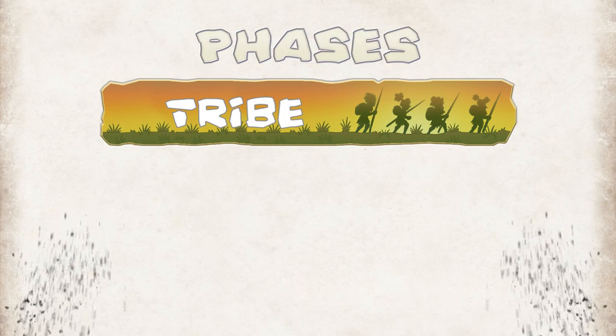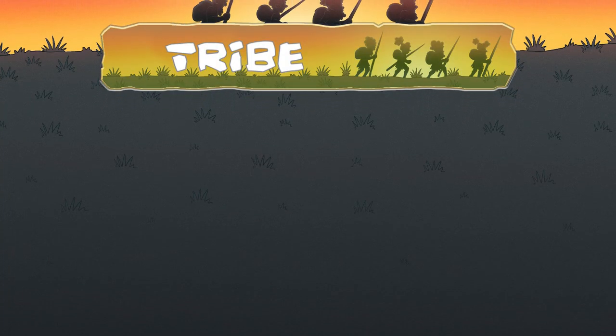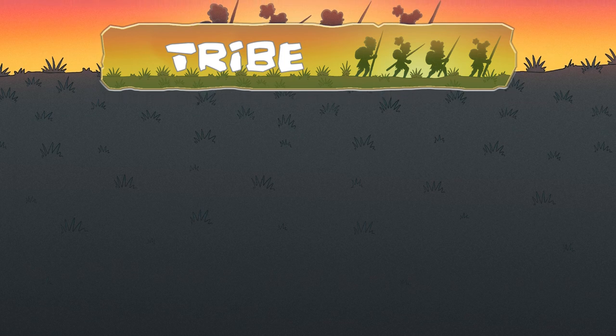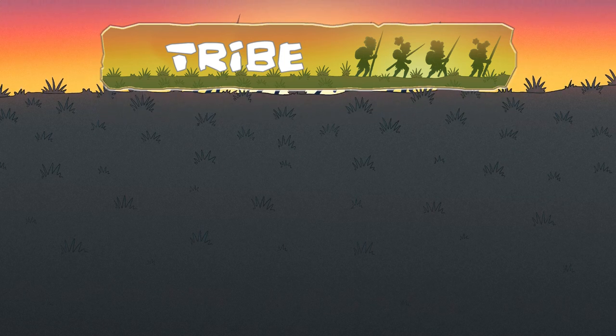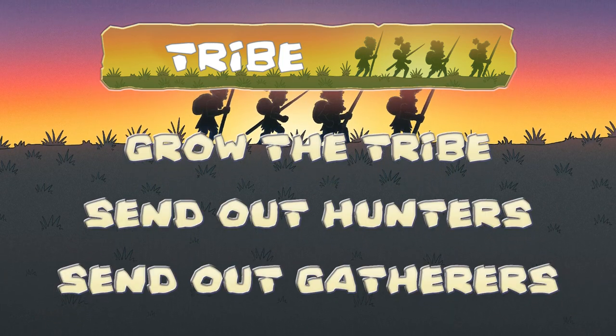There are three phases in each turn: the tribe phase, the hunt phase and the season phase. Tribe phase. Starting with the first player, the tribe phase is broken into three steps: grow the tribe, send out hunters and send out gatherers.